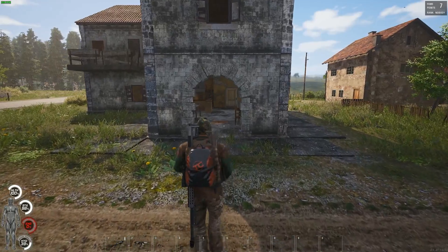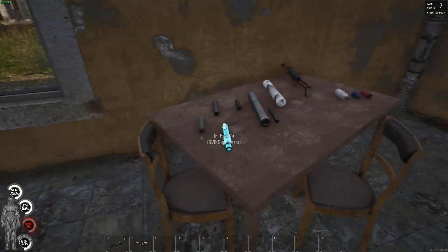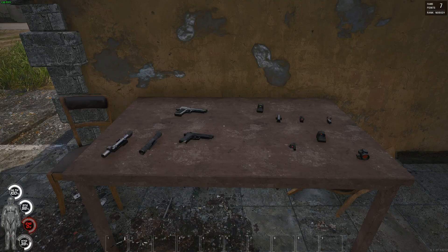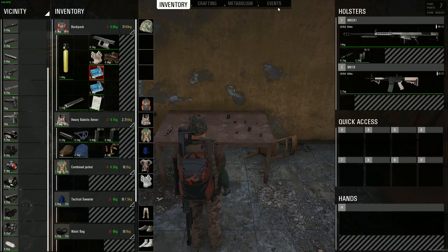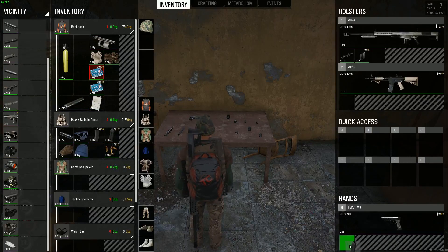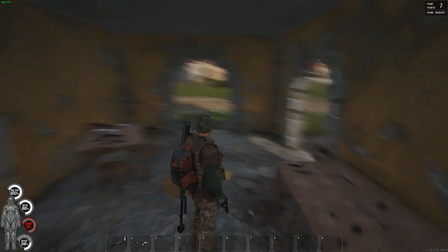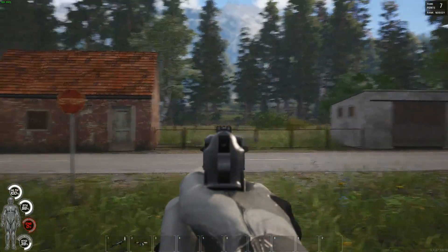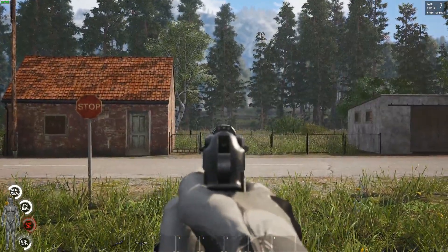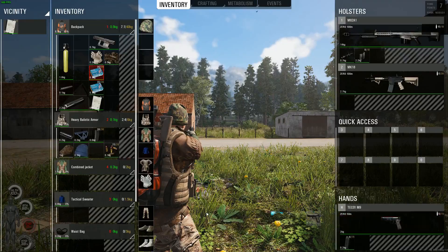We've looked at basic crafting for rails, so now let's look at all the silencers available in the game. There are so many new silencers and we've also got all these optics — some of them look absolutely sick. We'll look at all of them and show you the difference in sound. Starting with the small one, we're bringing the M9. Let's show you the sound without the suppressor — quite loud — and now with the suppressor. That sounds awesome, absolutely awesome.